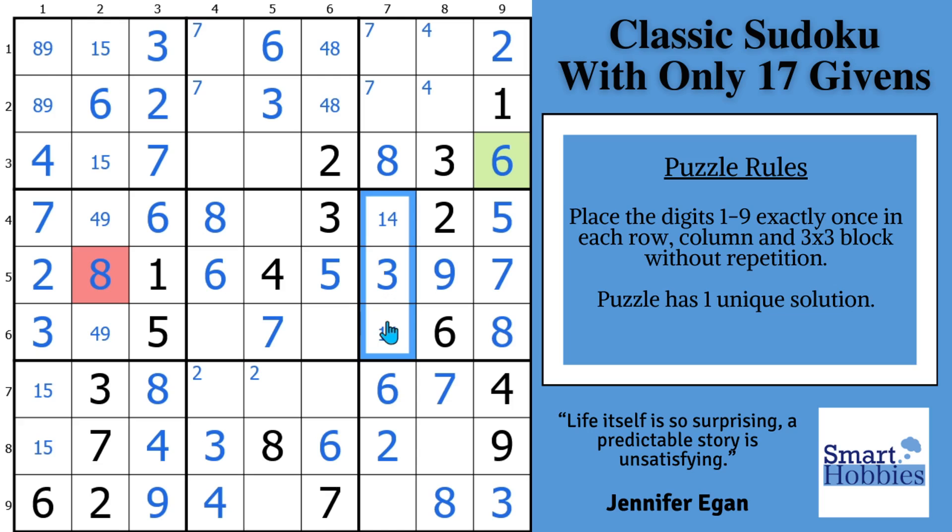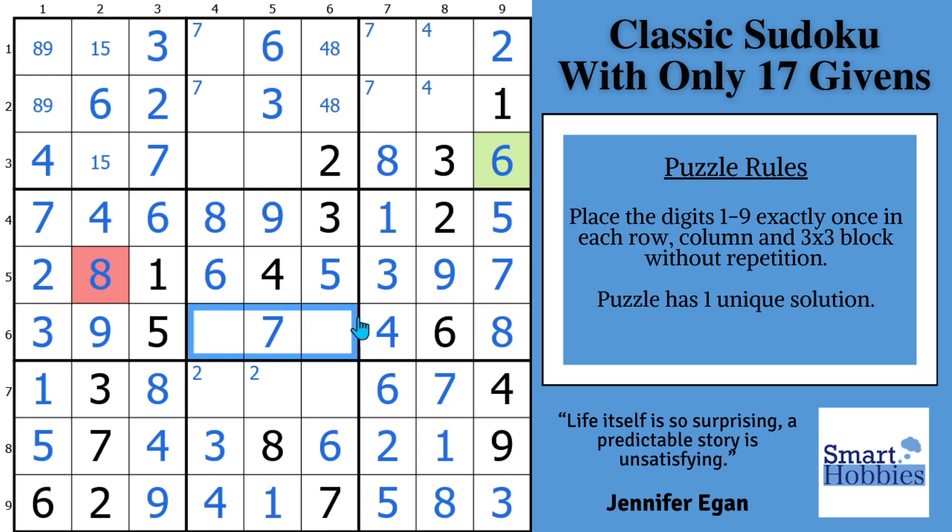The ones and fours act as a pointing pair — where can the one go in block nine? Only right there, which means this has to be a five. This one disambiguates the five-one right there, and with these two ones we can solve for a one right here. This one can't be here, a one can't be there — this has to be the one in block six, so that's got to be a four, disambiguating the nine and four. The only place for a nine in row four is right there. We're looking for a one and a two — I've got my two here, so this has to be a two. That's got to be the one. Solving for a two here, and with the hidden pair and the other digits filled out, we can solve this cell for a nine with certainty, which means this has to be a five.